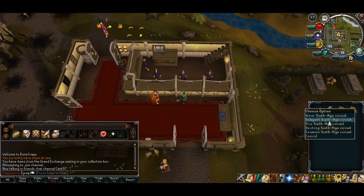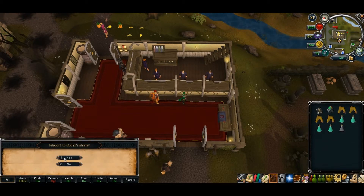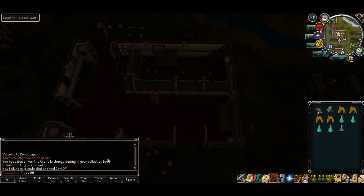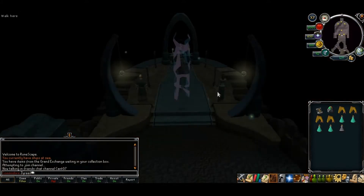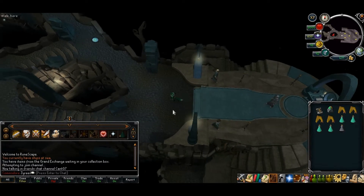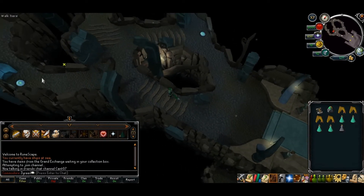And all you need is a six-stage circuit, and you just use it to teleport to the place where they are. So yeah, you just run up through here.